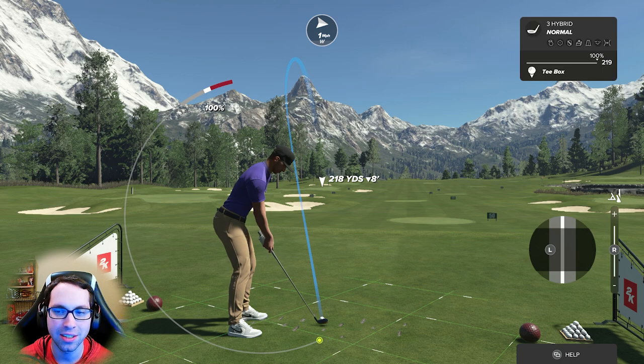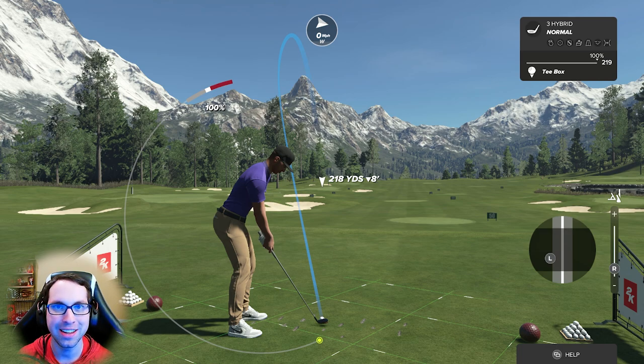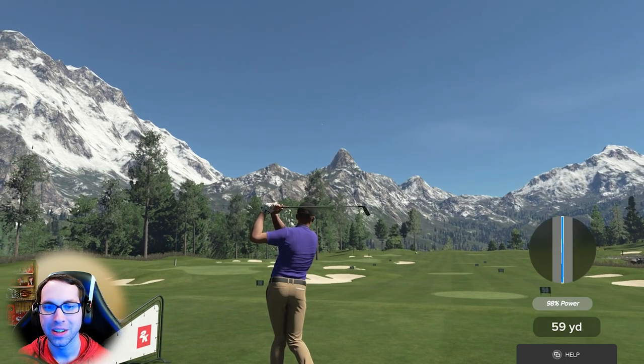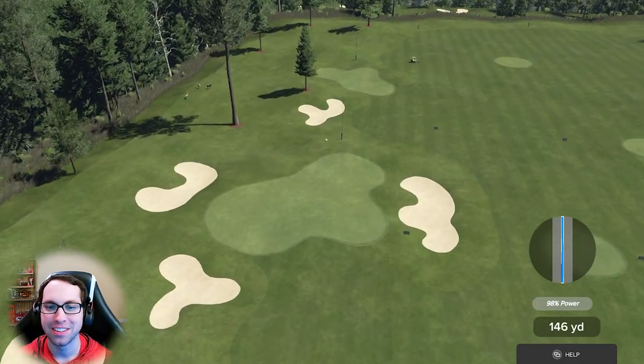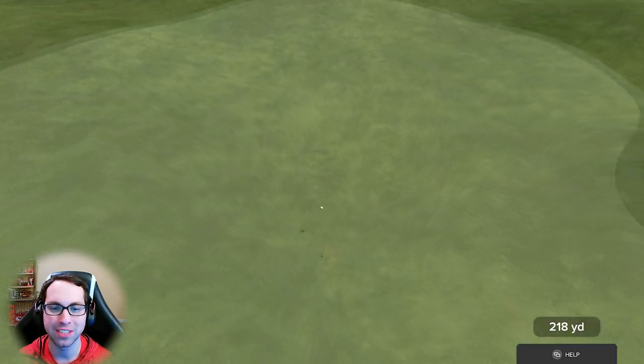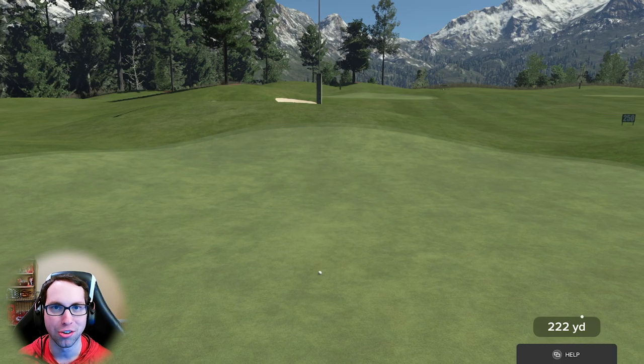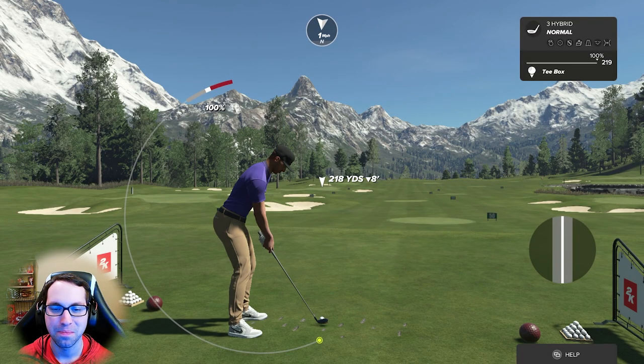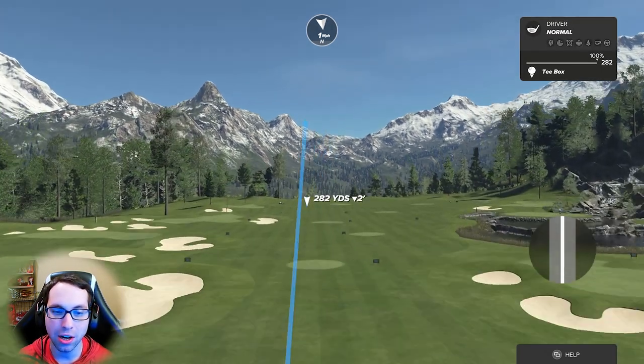Adding a little fade with left bumper and left stick to the left takes off about one yard of distance. To counteract, I can change the attacking angle with the right stick for more distance, then dial the left stick back. So I have backspin, fade, and loft all combined in one shot. Let's hit this into the green — a beautiful fade.